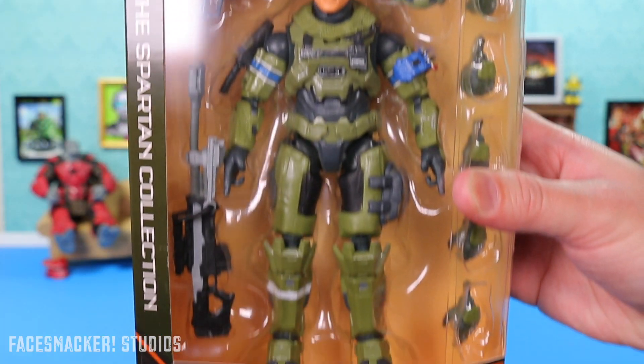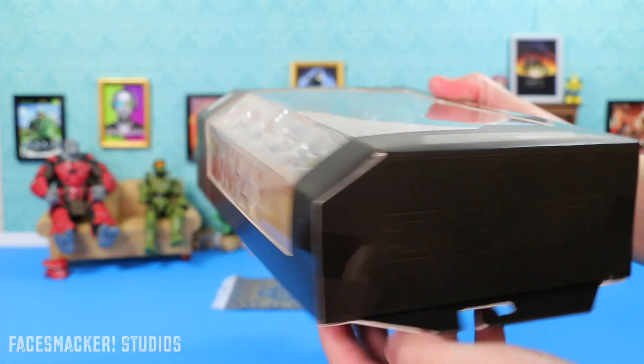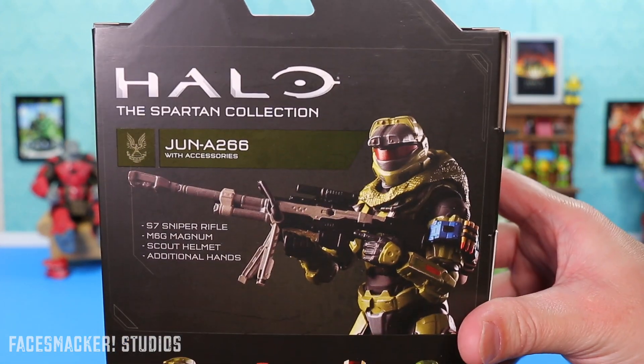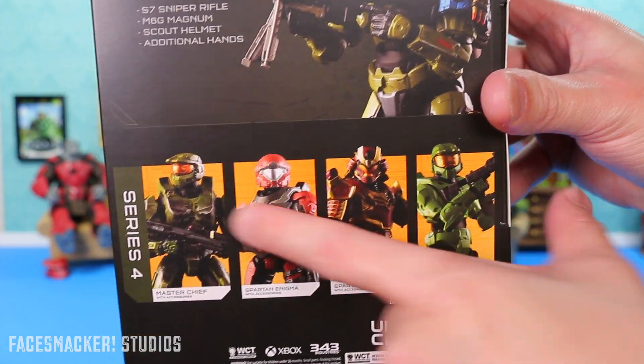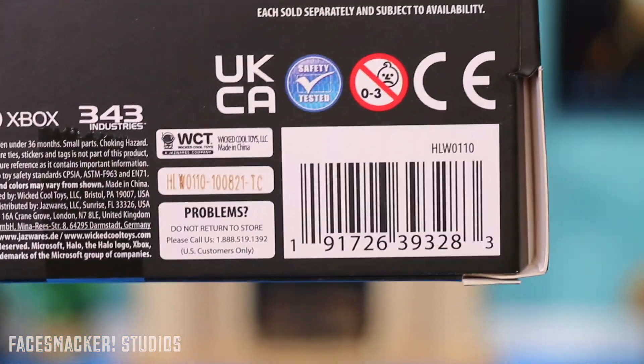Alright, starting with the box. It is a box — there's not too much special about it, but there's Jun's face right up there. Nothing on the top except that UNSC kind of hidden logo there. Nothing on the bottom. And then here's the back with a nice glam shot of Jun holding his sniper, the other figures in the line, and of course the all-important UPC.